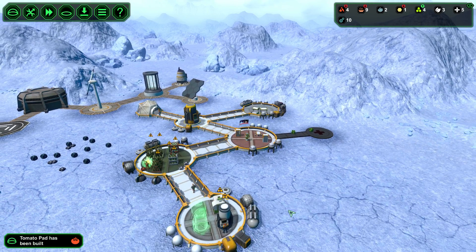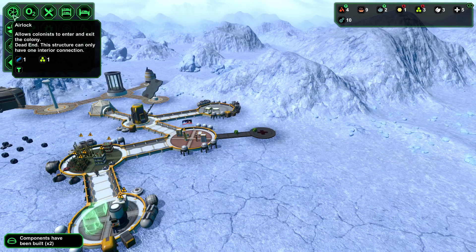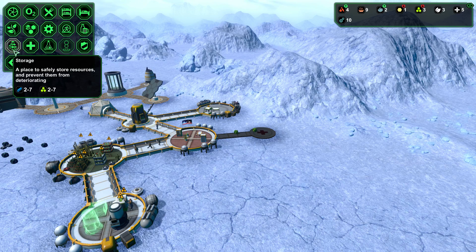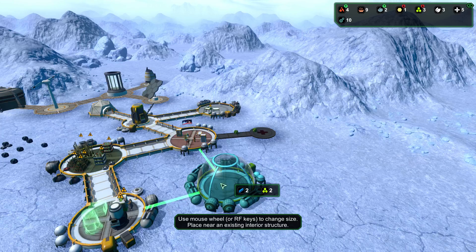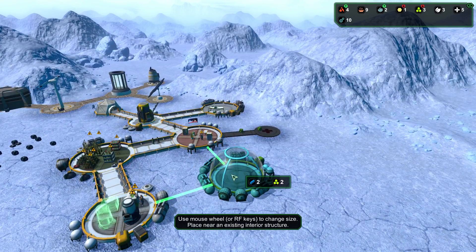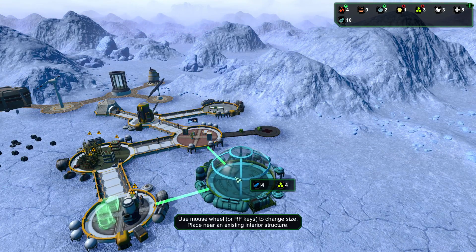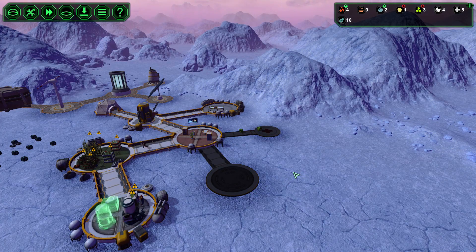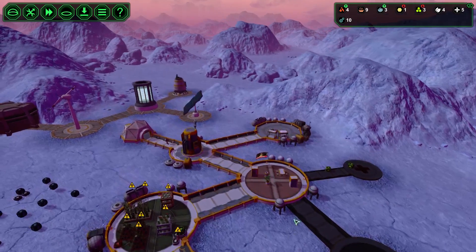We have a sickbay and it's built - great! Now we need the sickbay and the storage. Storage is going to be really really good. We also need to build a factory. A small storage here maybe - you know what, we'll go with the small one. It's going to be fine, just temporary.